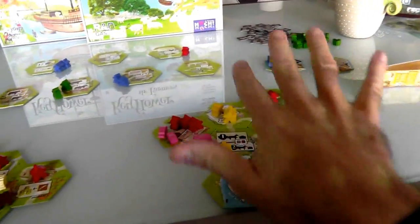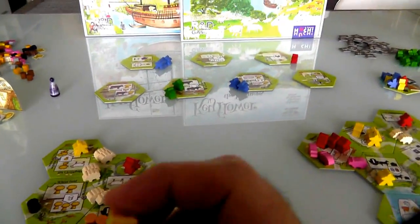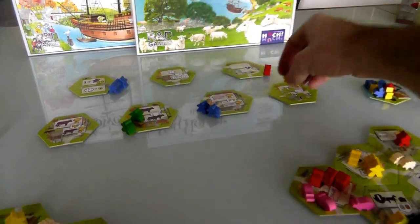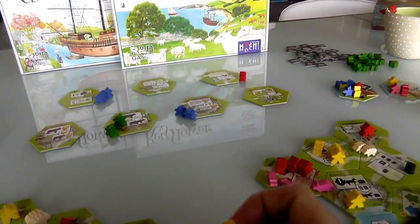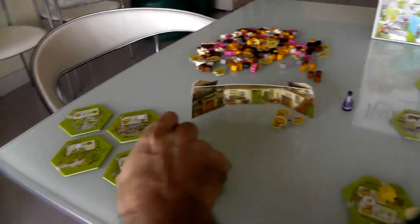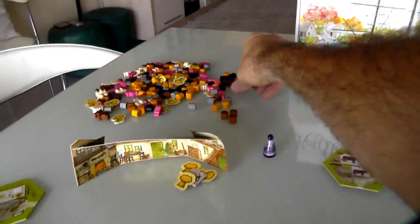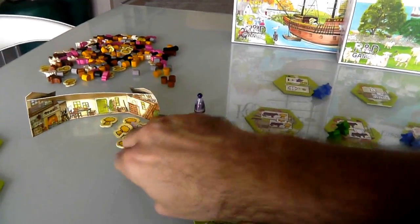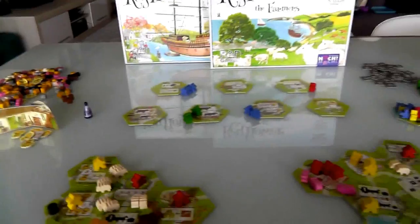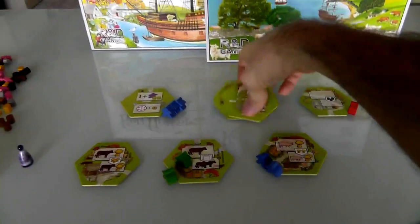Jen says she passes because she's got no more workers. So it's my turn again — I've got one more move. Where am I going to put this yellow? I could get one of these tiles. Now that I know Jen's passed I could get any of these. I could get the sheep shelter, but I'm pretty happy with my sheep being spread around. I want to hold on to have more guys for next turn, so I think I'll just put him over here and get some more wheat. And that was it — Jen's already passed, I've passed now, the year is over. Nobody took the sheep shelter, the inn, or the ranch — those are all removed.